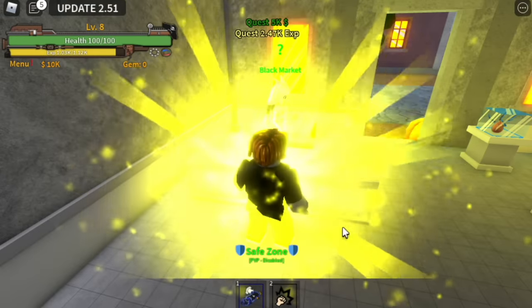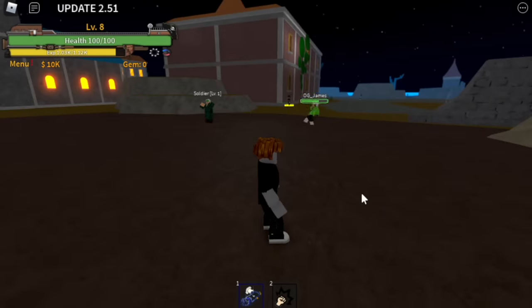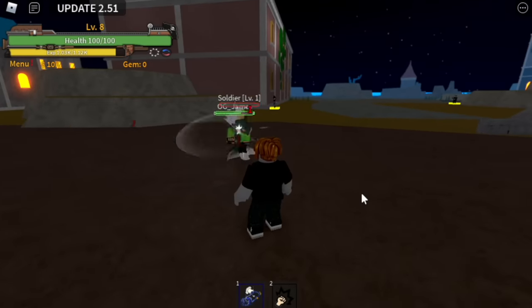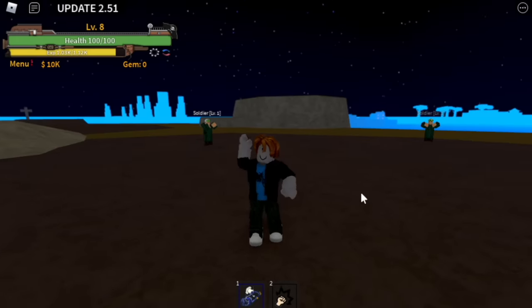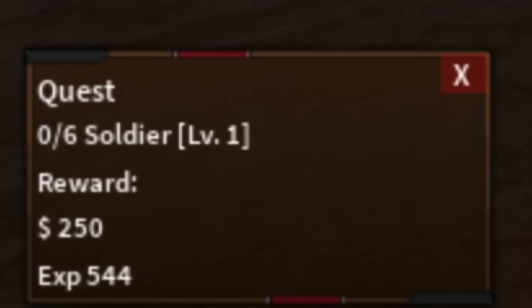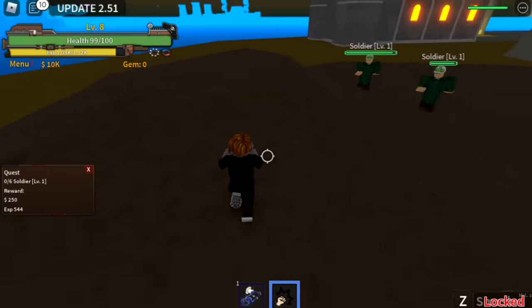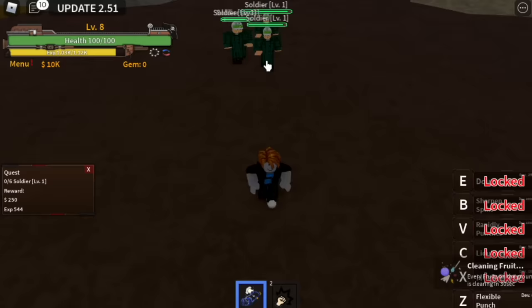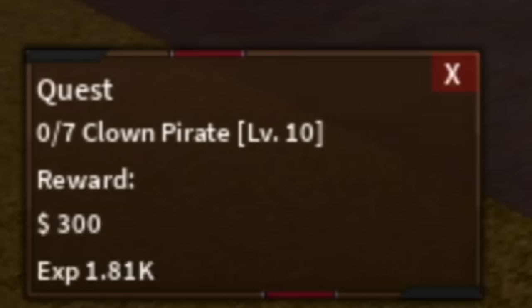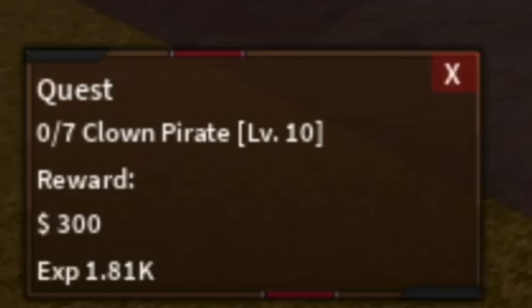You can do this quest until you reach level 10. Or, guys, you can be like OG_James and do the Soldier Quest — you can do this quest at level zero or level one. So we're gonna try it too. At level one, you need to defeat five enemies, so you can lure four and use your first skill. When you reach level 10, you can start defeating the Clown Pirates.